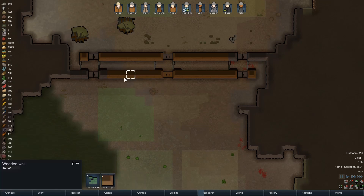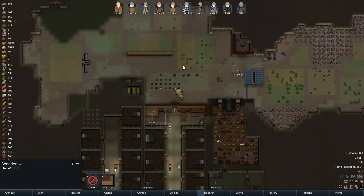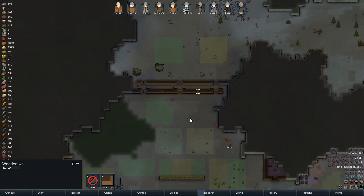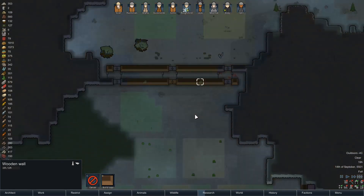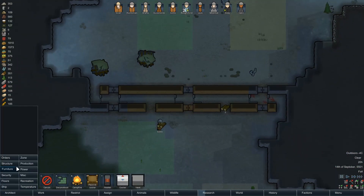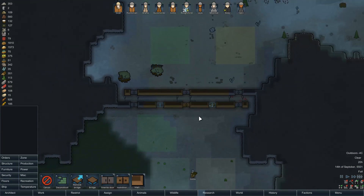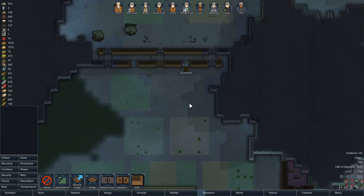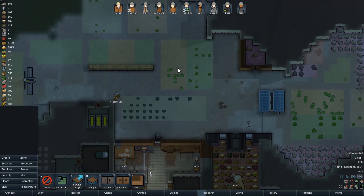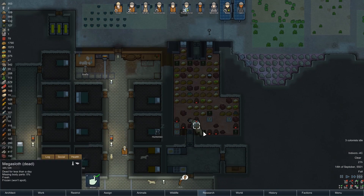Right in the middle there, I think we're going to have to deconstruct that. I'm going to do it all and hope a raid doesn't come in overnight. We want granite doors. And there's our mega sloth.